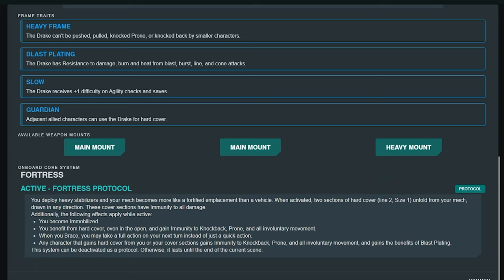The core power Fortress is really good. You essentially unfold into a fortress, creating two lines of size 1 hard cover. Additionally, you become immobilized, you are in constant benefit from hard cover even out in the open, gaining complete immunity to knockback, prone, and involuntary movement no matter the size of the enemy mech. When you brace, you may take a full action on your next turn instead of just a quick action, which in this form means you can essentially ignore the sentry penalty from bracing since you won't be moving anyway.